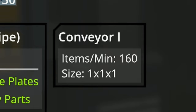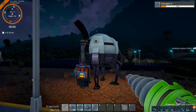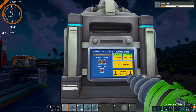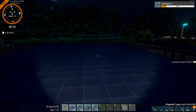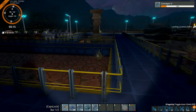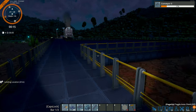Mark one belts hold a maximum of 160 items per minute. We can either put down two crushers or four crushers and upgrade the xeno ferrite to bring in 320 on the belts rather than 160. While off recording I quickly built this setup and added some railings and a walkway toward this area.